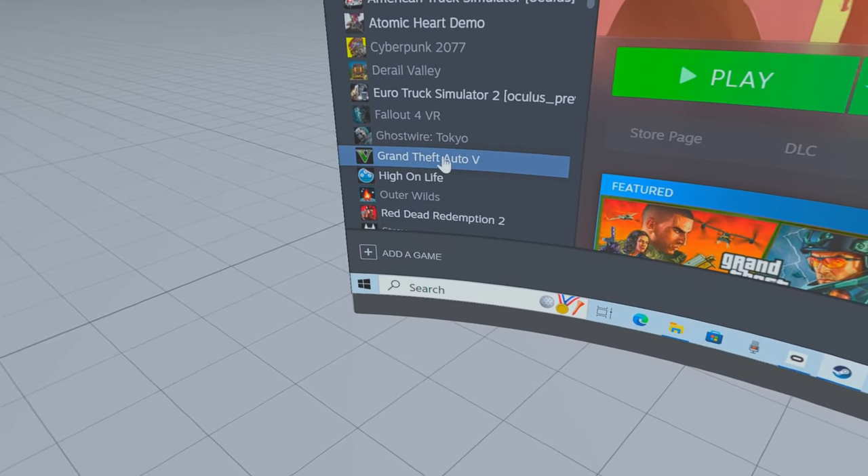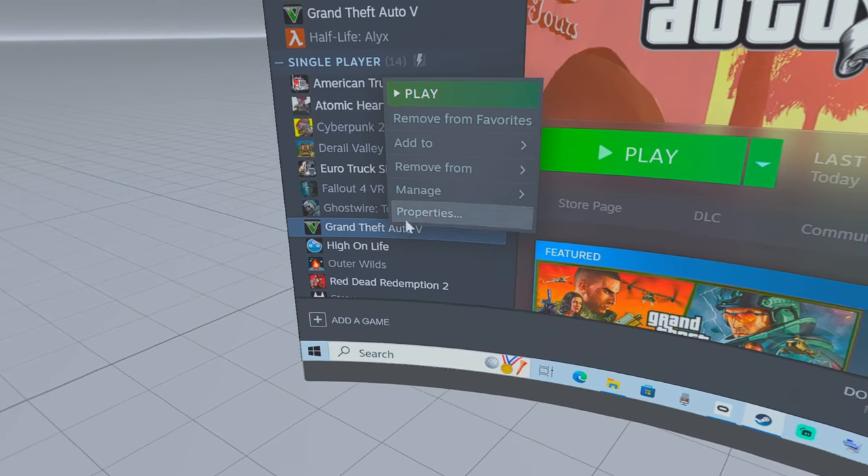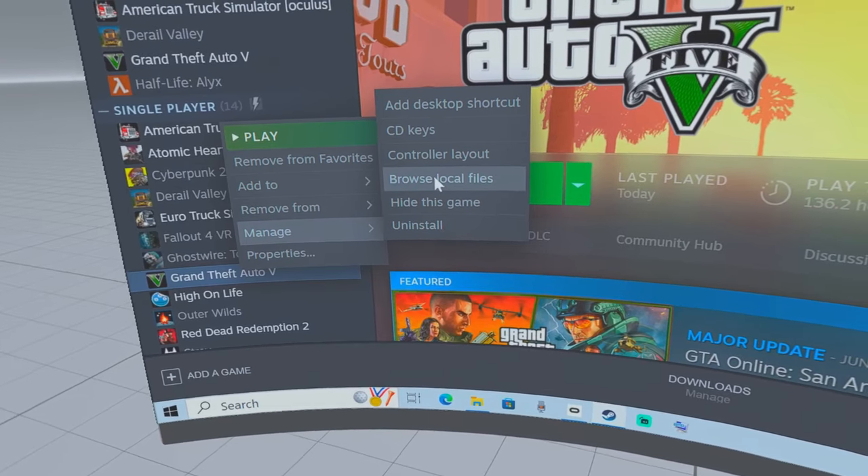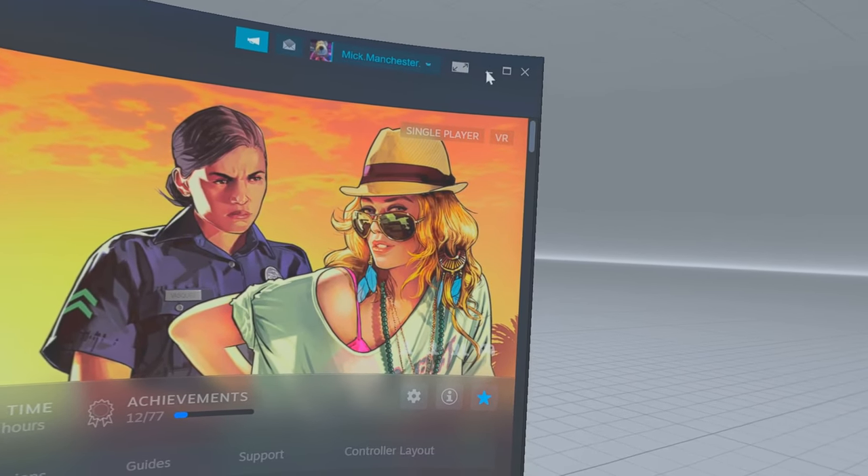Right click on Grand Theft Auto, go to Manage, and scroll over to Browse Local Files and do that. Then close this down.